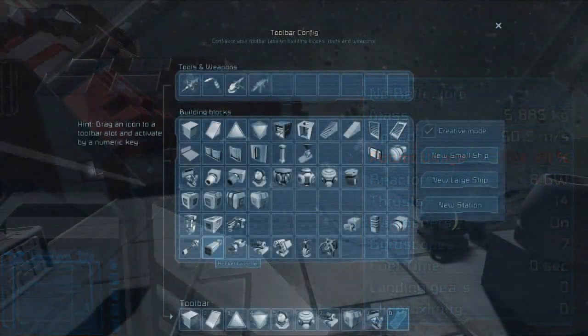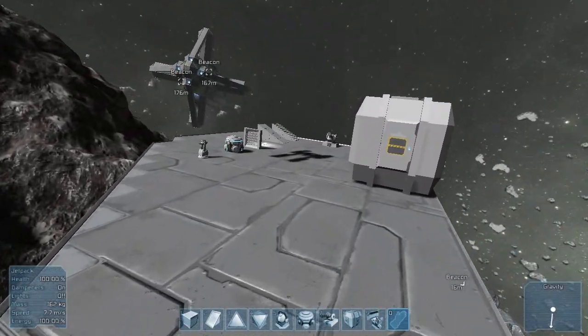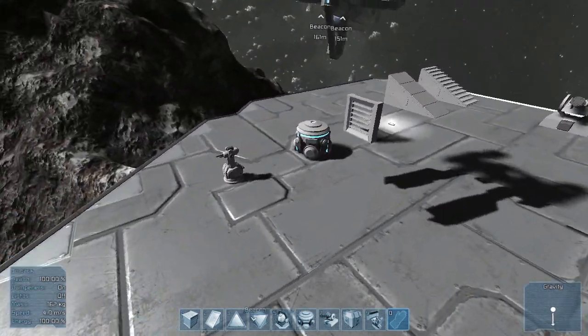Each ship has a certain set of items that you can and cannot use. For example, on a smaller ship you can use gatling guns and rocket launchers. However, you cannot use the gatling turrets nor the missile turrets. Over here I have placed all the items that can be used on larger ships and stations only — you can't use them on smaller ships.